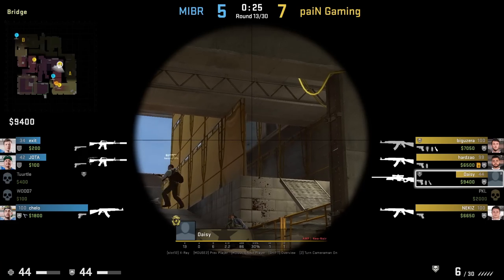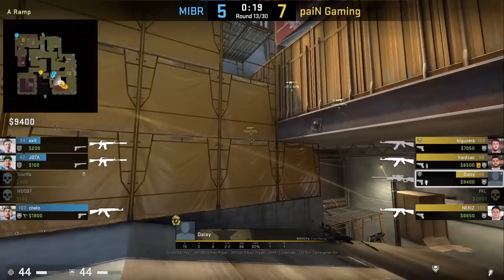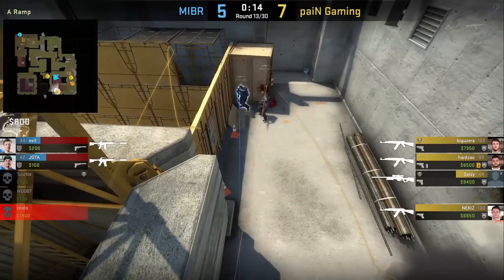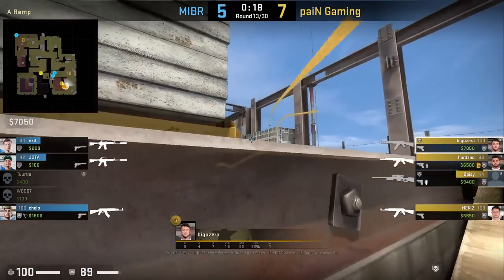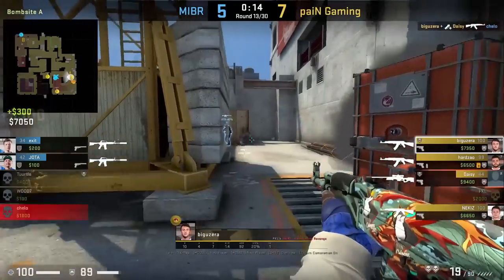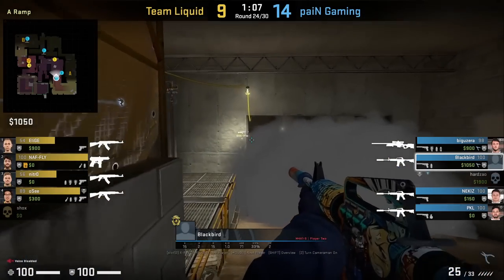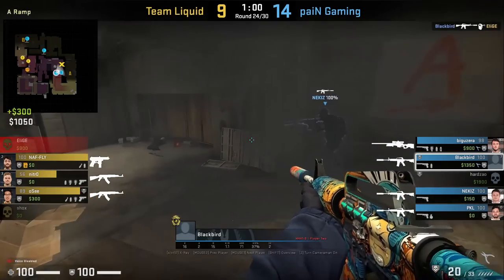Nithon smokes left A site and flashes short from behind the sandbag on ramp. What makes this flash good is it won't blind your ramp player Scaling, but will blind any CTs short looking towards site. I've shown JT throw these flashes but without CTs short — here the flash sets up two frags for Payne Gaming onto two MIBR players short. Payne Gaming also have two players phase through their bottom ramp smoke — one on each side — and Nithon gets the frag onto a leech as the smoke fades. First time I've seen this done on Vertigo in pro play.